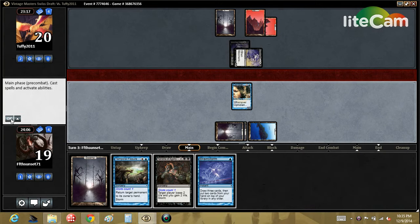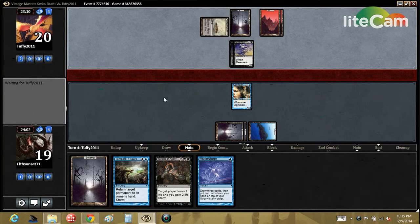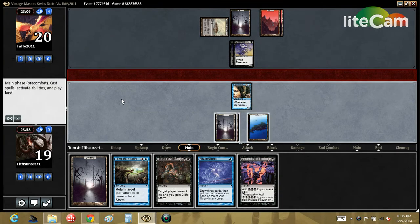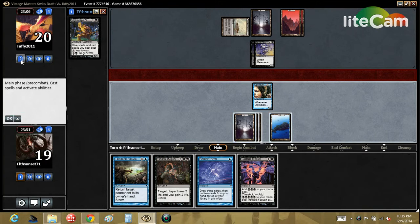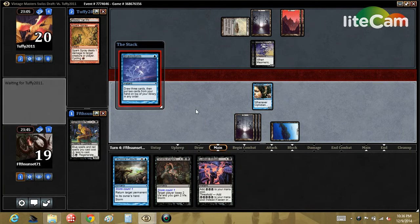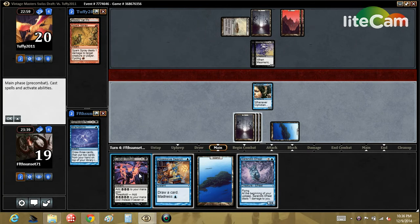For the purpose of efficiency, we have Brainstorm — we can get a couple more islands and sculpt our hand, put back these two storm cards if we don't need them yet. Let's see what our opponent does — nothing. Okay, Ritual, that's good. Let me pop out my graveyard so I can keep track. Brainstorm main phase, yeah why not. Opponent has hinted at Rock so we're gonna put back Tendrils and Fissure. We drew our threat which is nice.